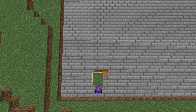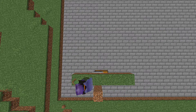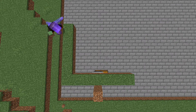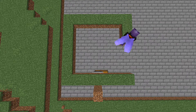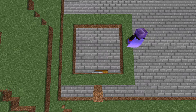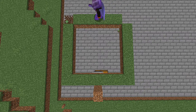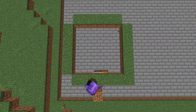Now make a seven by seven square on top of the build. Then remove the dirt in the top right corner, the top left corner, and the bottom left corner. Good job, now let's move on to the redstone.